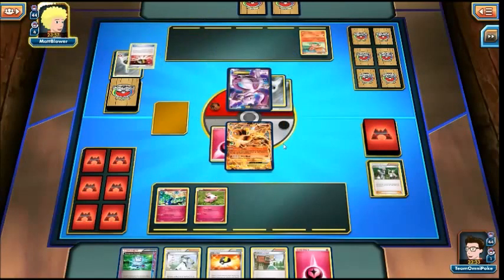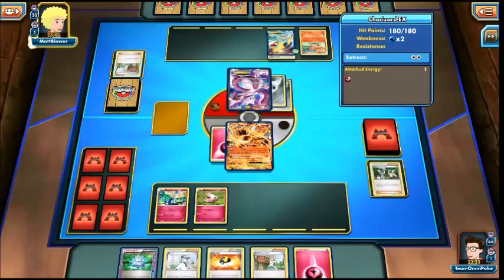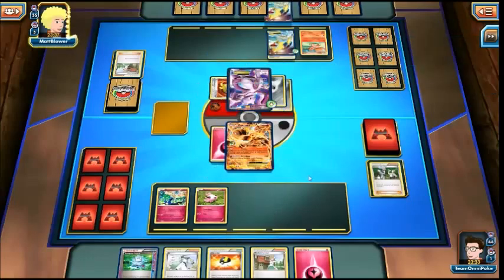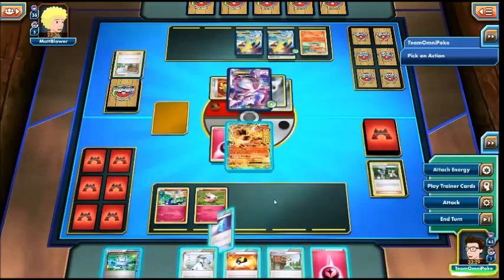He gets the second Metal Energy and is going to go for a Switch, meaning we're going to be taking a hit from the Mewtwo for 60 damage unless he has a Muscle Band. He's then going to Ultra Ball — and we're going to see a Manetric. Interesting — Manetric, Vulpix, and Mewtwo EX, that's a pretty odd combination, but there could be something here. He's going to attach the Manetric Spirit Link, bench another Manetric, and do 80 with the Muscle Band.